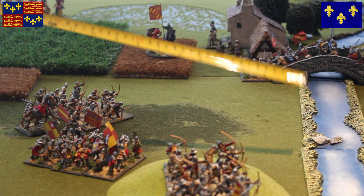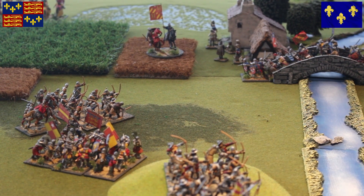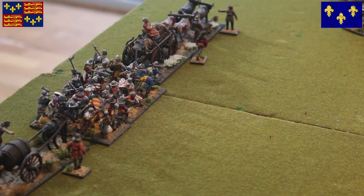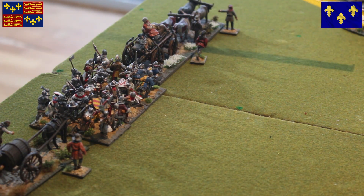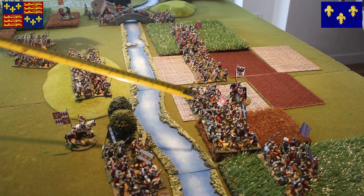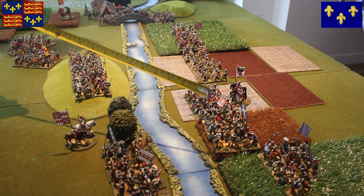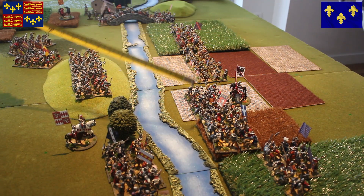Maybe I can bring support from the baggage command. Let's see - the baggage guards are here, maybe I should bring them here to support, and then the English can attack. That's something I'm thinking of doing. At the same time, the French are crossing a bit of broken ground - the line of battle is broken due to the different cultivated areas, so some move faster and some slower.